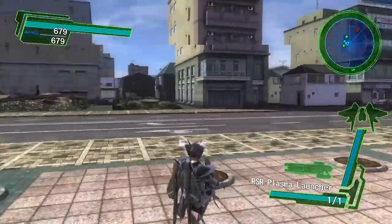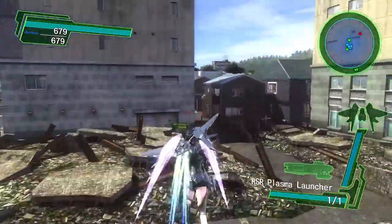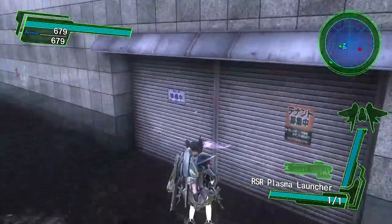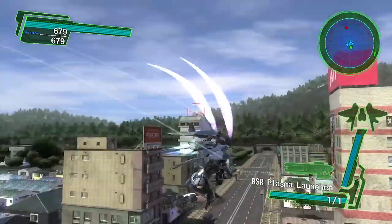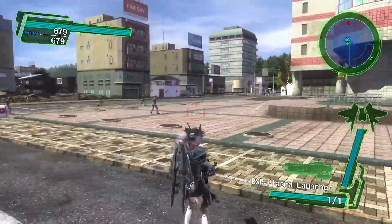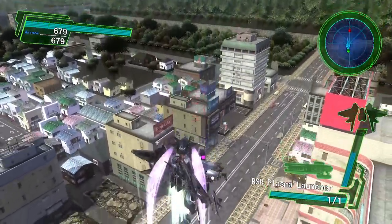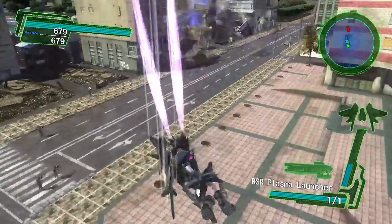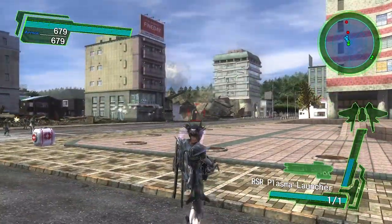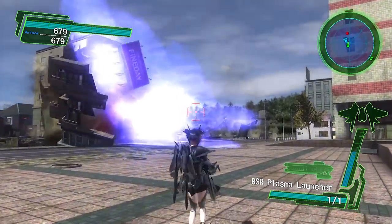You notice on the radar screen in the top right, there's one ant left. One ant usually poses very little threat, so that's why I can just run around, pick up some armor, and then I'll get around to blowing it up. Oh no, there's two ants. It's nice to go into missions with at least one weapon that can take down buildings, so none of those pesky ants can hide behind them. And then another weapon which is good for mowing things down.